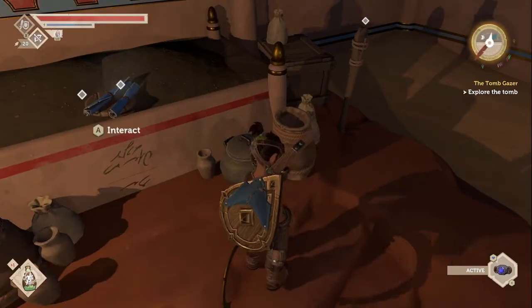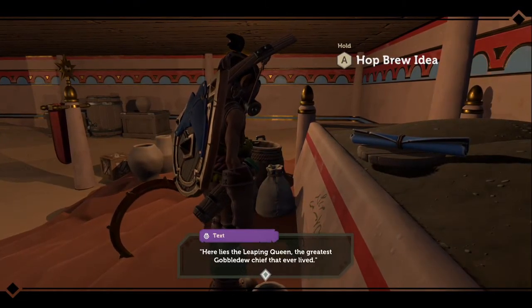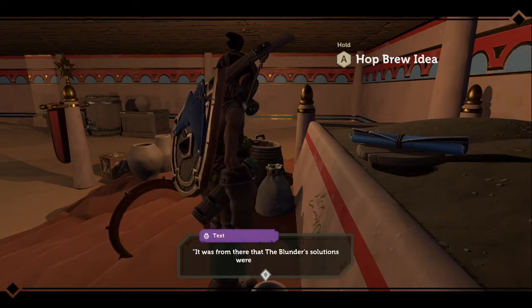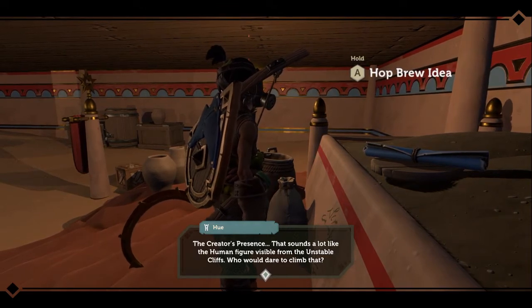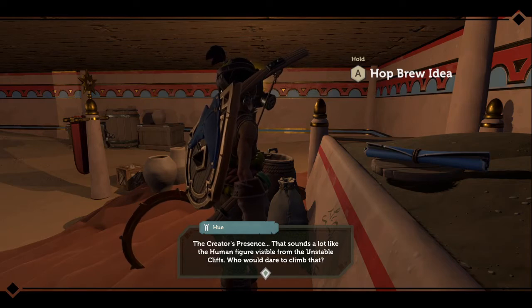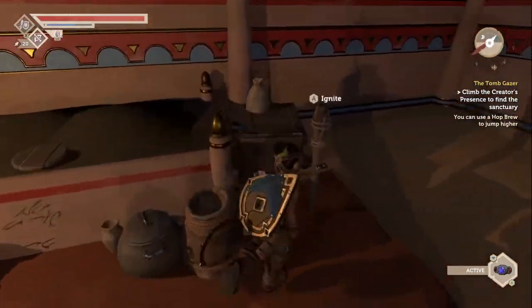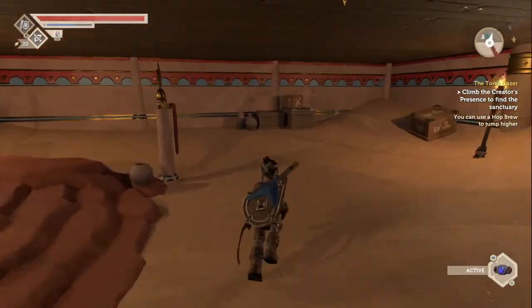What we just got - hotbrew! Leaping queen hotbrew, nice. Glimpsing the creator's presence in discovering the safest hideout. The human figure is visible from the unstable cliff - what is that supposed to mean? I don't get it. I'm glad it's not one of those Indiana Jones things where you grab the stuff and the whole place starts coming down.